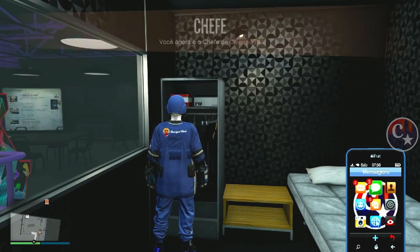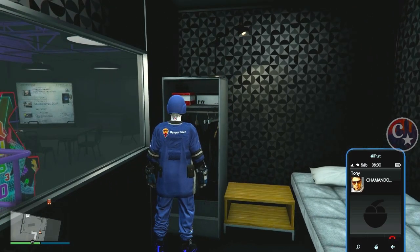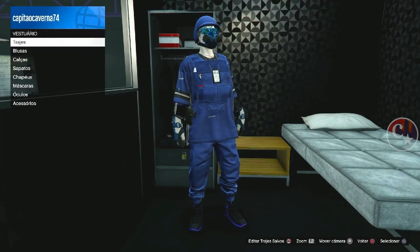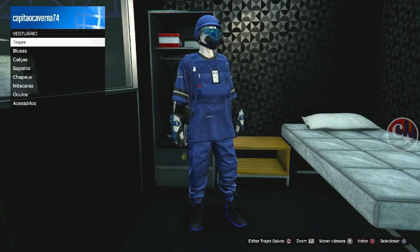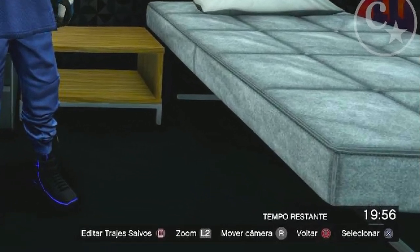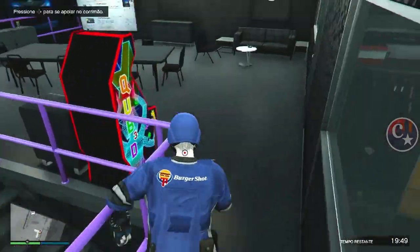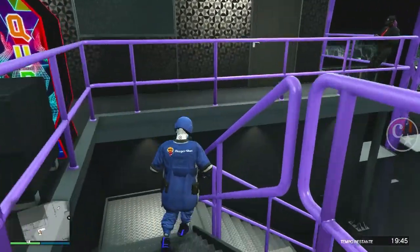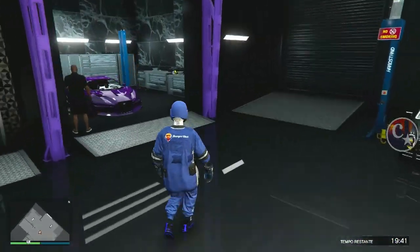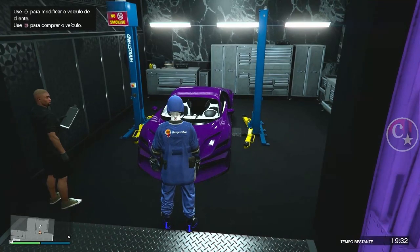Só que antes, a gente vai ligar para o Tony, que é o gerente lá da boate, e vamos solicitar a ele um serviço. Assim que a gente solicitar, vamos fazer a mesma coisa — a setinha da direita — e fica aqui até que no canto inferior direito comece a contagem do serviço. Começou? Então é só sair do guarda-roupa. Começou 19-20 minutos.